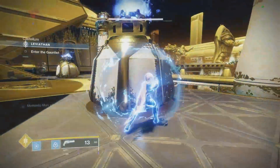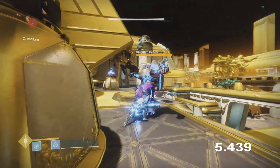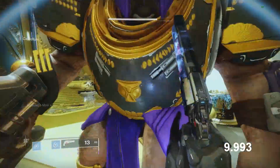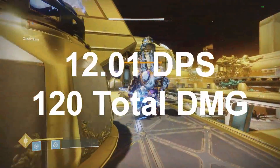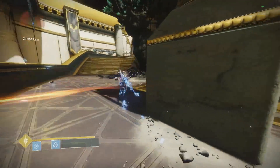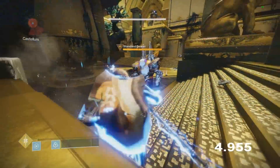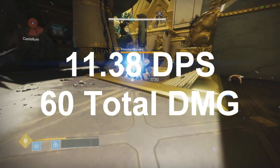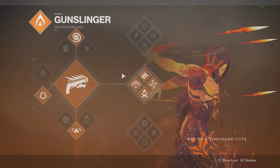For Arc Strider, the super doesn't really change much between the three paths. Light attacks are the better version, doing roughly 100 total damage in about 10 seconds — 12.01 damage per second, which isn't bad but not the best. Heavy attacks were nerfed a lot recently, so I wouldn't recommend them at all. The numbers for heavy attacks are pretty bad — the total damage is definitely lacking.